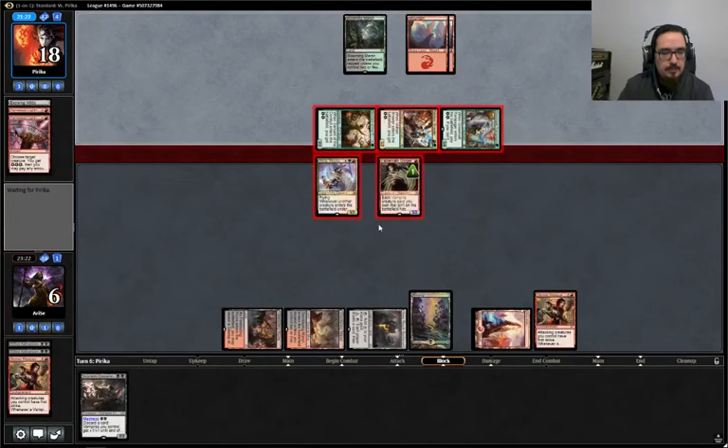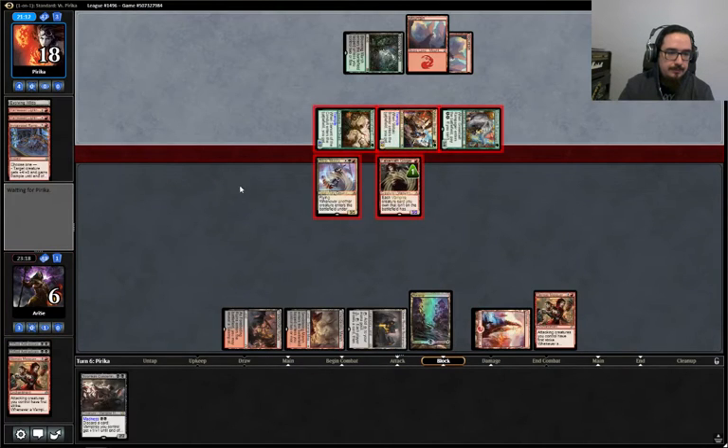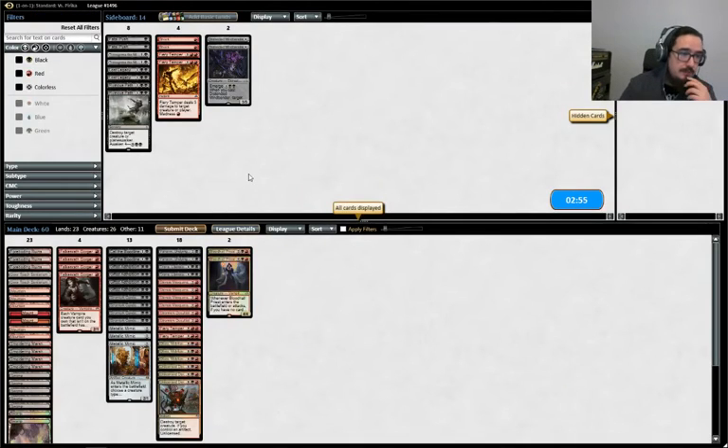If he has a pump spell, we lose. If he has a Shock, we lose. Harnessed Lightning, we lose. I think we just lose there. Yeah, we lose. Alright, well, that's a fast one.